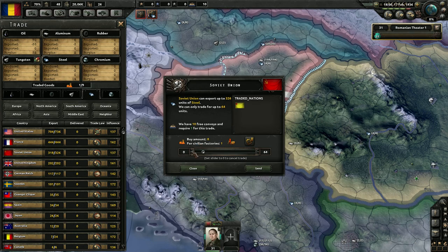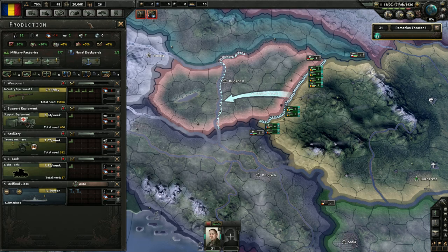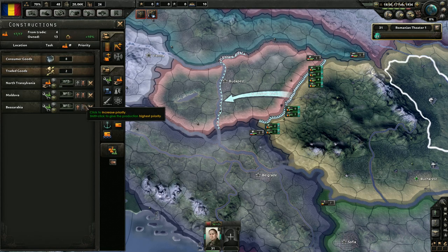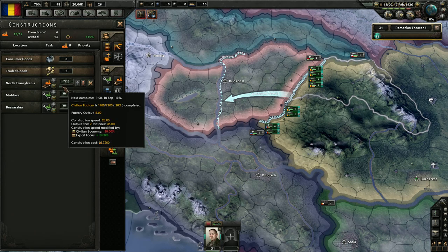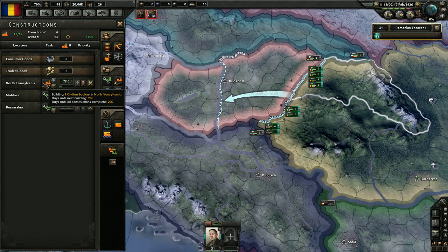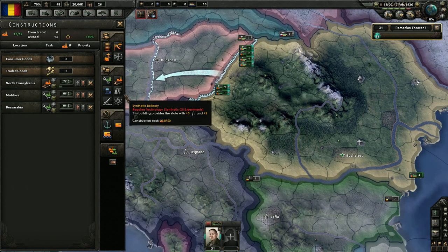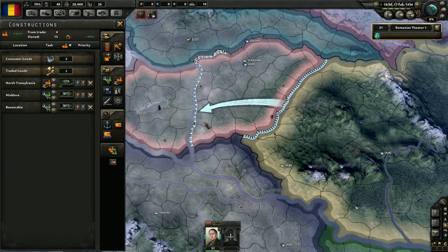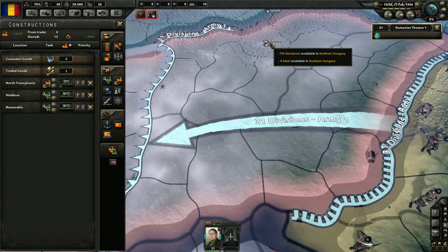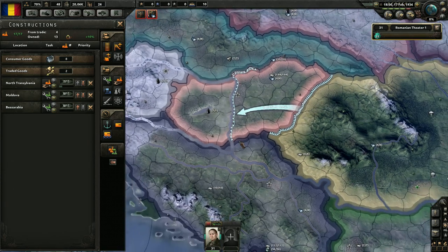Let's trade. We need 14 — that's a lot of our civilian factories though. September of '36 is when our first civilian factory should finish. What resources do you guys have? They have a ton of aluminum, they have a little bit of oil, and then some more steel, which will help.